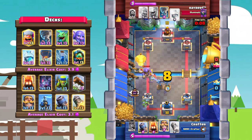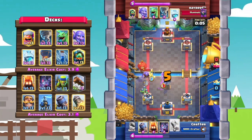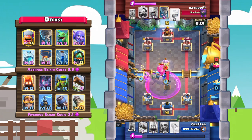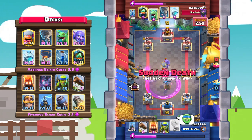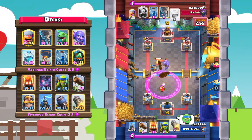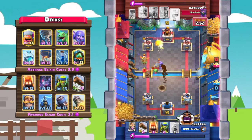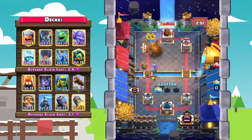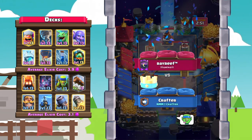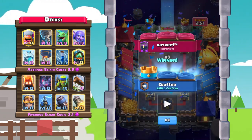Ray Reef knows this is his last possible push and goes all in. Crafter pulls with that mortar, saves the rocket, and pulls that balloon over to the tesla — balloon goes down, very effective defense. The tower is within rocket range — Crafter sends in that rocket and that is going to be GG, beating an insanely difficult matchup with bowler, balloon, and baby dragons.